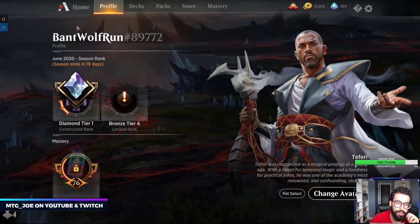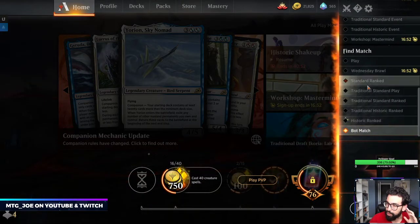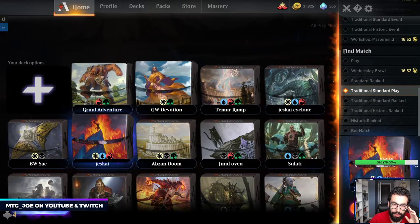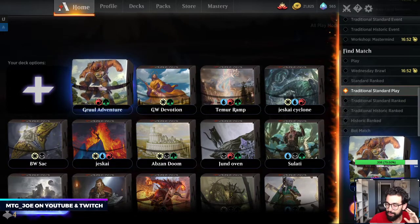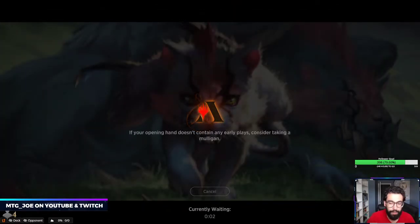So I'm going to give it a shot, playing the list as it is. We're a couple wins away from Mythic, so I just want to play a more familiar list — we'll play some unranked ladder and go from there. I also have a Green-White Devotion list I want to try out, and then Jeskai Cyclone — a Jeskai cycling deck where you cycle cards into Jeskai Ultimatum for one mana. We'll do a couple games of each and see how it goes.